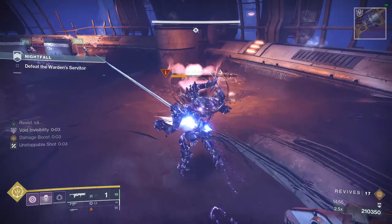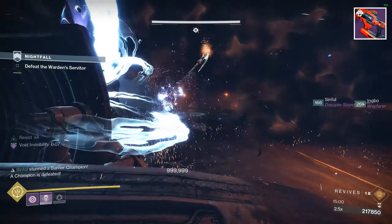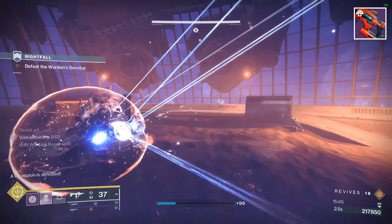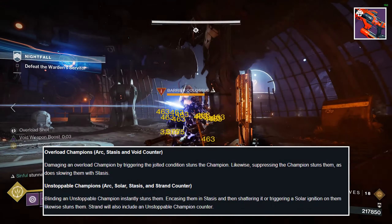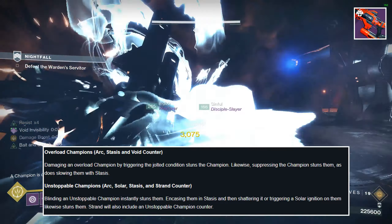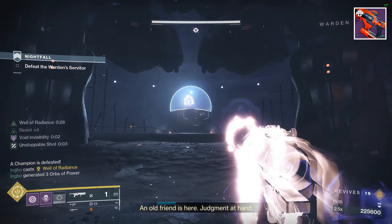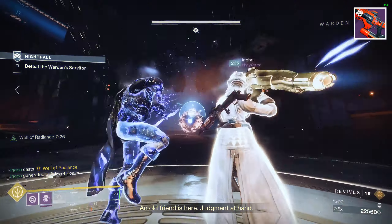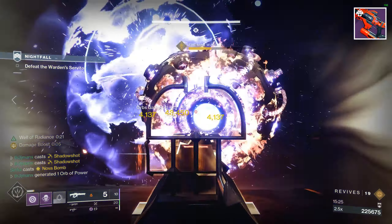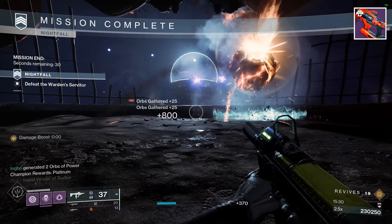The last weapon on the list is the Stasis Fusion Rifle Riptide. Riptide is already a great option since you can roll with auto-loading holster and chill clip, but it's about to get even better. Chill clip is actually going to be able to take care of overload and unstoppable champs. And if you use one of the solar, void, or strand counters through your subclass to take care of barriers, you technically only need one weapon for all champion types. This gives you so much freedom for build crafting since Riptide has such versatility — not to mention you don't even have to reload.